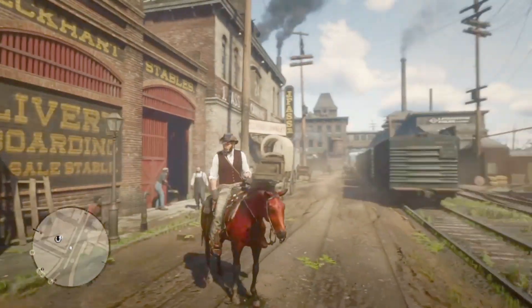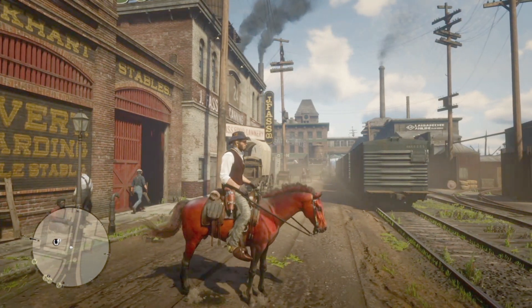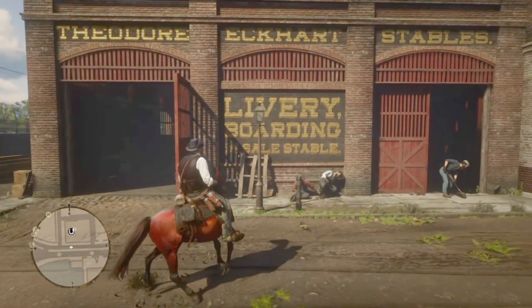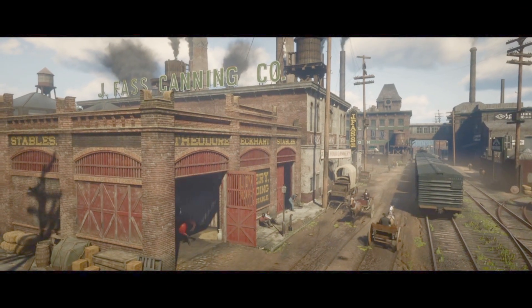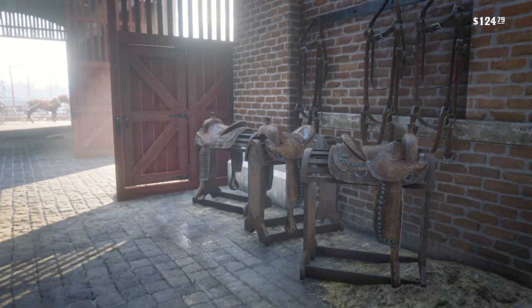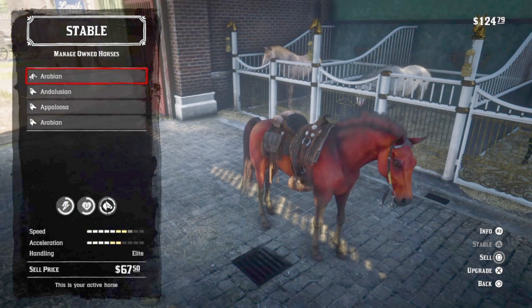Meanwhile, in Saint Denis, here's Arthur in Chapter 2, riding a Red Chestnut Arabian. I really like his coat — look how he shines in the sun, he has orange highlights. Arthur has all four PC horses in his stable on PS4, and I chose Saint Denis for this video because Saint Denis has the cleanest and classiest stable.